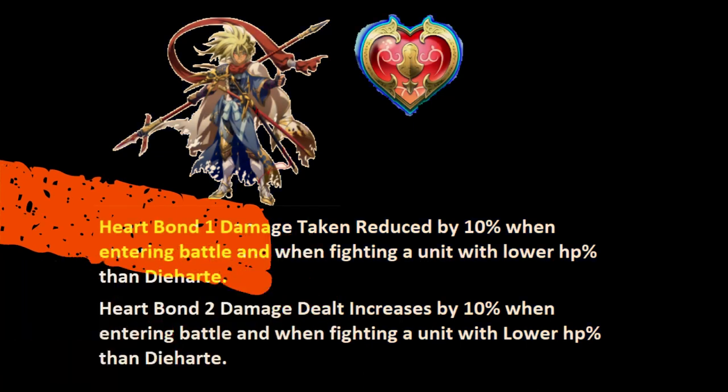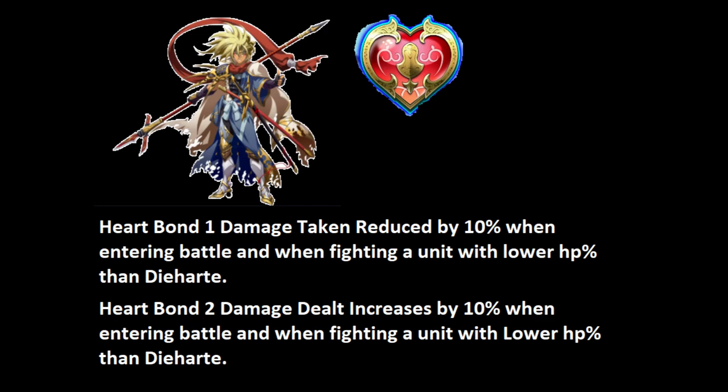For his heart bonds: bond one gives damage taken reduced by 10% when entering battle and fighting a unit with lower HP percent than Die Heart — great against ranged units, giving him some survivability. Heart bond two gives damage dealt increased by 10% when entering battle and fighting a unit with lower HP than him. With one of his accessories, this will proc all the time, ensuring a kill — simple, clean, and effective.